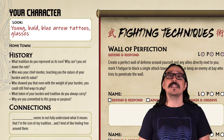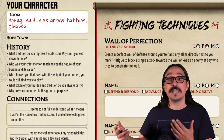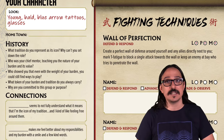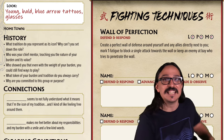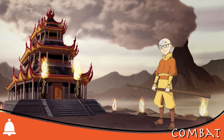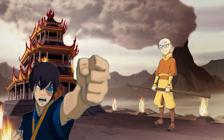Last but not least, we have some questions to answer to finish building the character, and we mark down that we have the Wall of Perfection technique to use in combat. Speaking of combat — let's fight! Blang gets into a fight with his nemesis Prince Bluko, like right in the first episode. This gives us the perfect chance to talk about how combat works in detail.